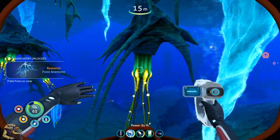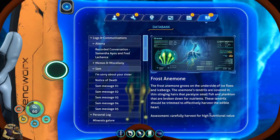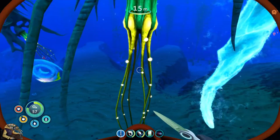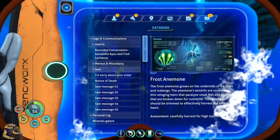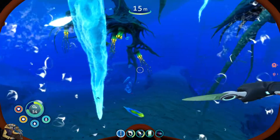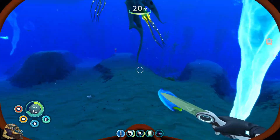Hopefully not freeze to death again. What are you? Frost anemone - interesting. Can I carefully harvest for a high nutritional value? Frost anemone grows on the underside of ice floes and icebergs. The anemone's tendrils are covered in thin stinging hairs that paralyze small fish and plankton, broken down for nutrients. These tendrils should be trimmed to effectively harvest the edible heart. Or I can just take it - pretty good food source.